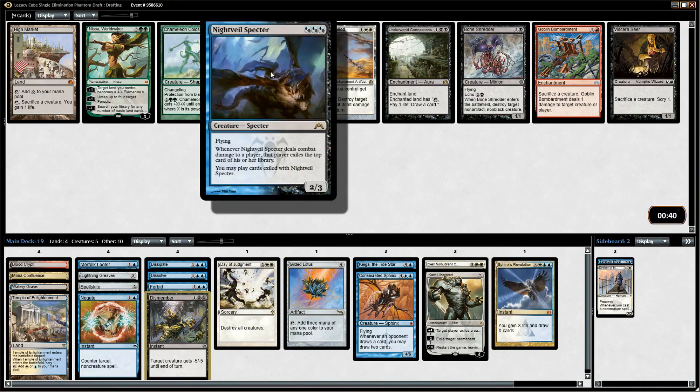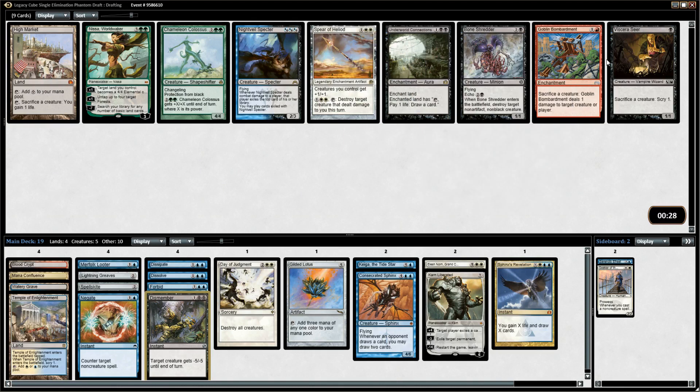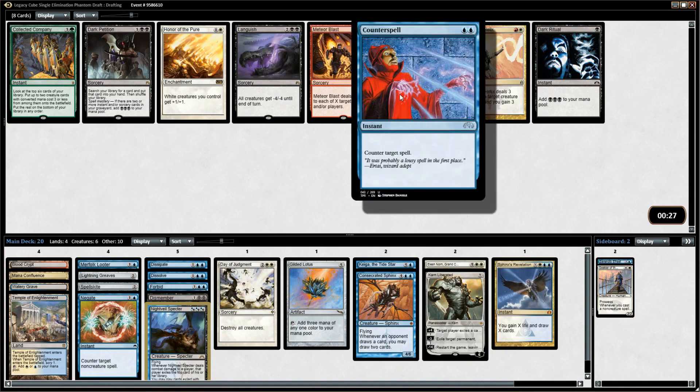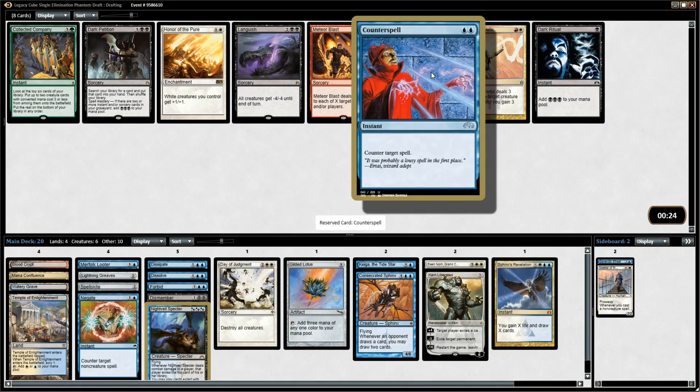I do like Nightveil Specter a lot — this gives us a lot of card advantage. You get to play with their spells, and if they don't have removal it basically draws you an extra card every turn, which is very strong. There's nothing really else to take. I do have Watery Grave so it might be possible to play one black card. I don't want double black though. Underworld Connections and Bone Shredder aren't great, so I think we just take Nightveil Specter. It gets a little worse because we're playing white cards, but it should be playable on like turn four.